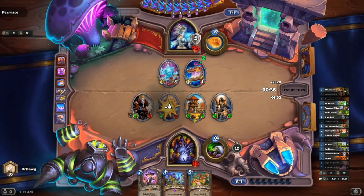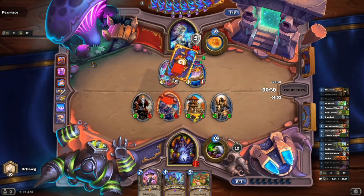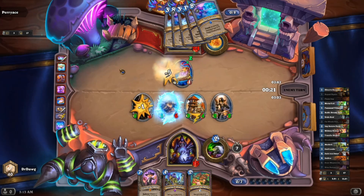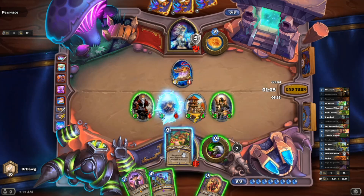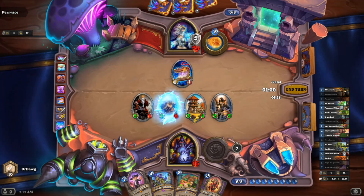Swarm of Imps is not bad either — we're not that far from turn 10 if we can save it that long. All of a sudden we have nice board control. Health is still a concern, we probably need to stop tapping soon. He's got four mana left — this could be scary. It was created by Babbling Book, and it did cost two mana. Almost tempting to save it a turn to get more things played.